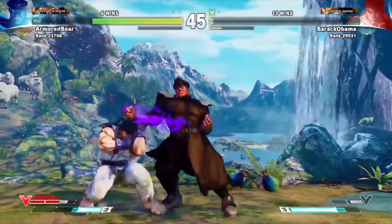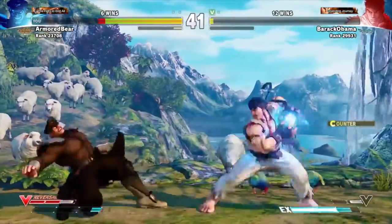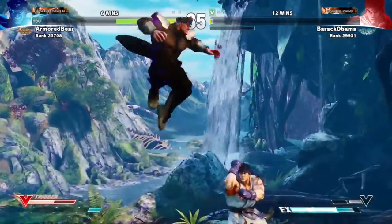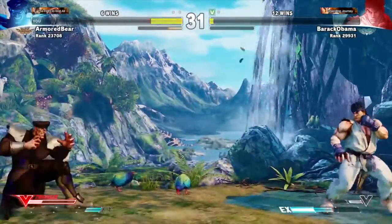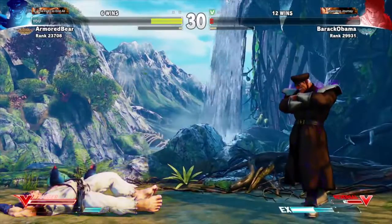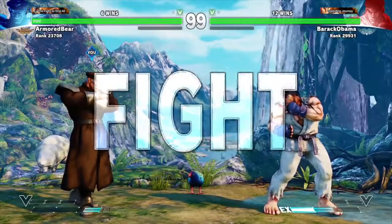But also when you're playing more defensive against these defensive people, you can punish them when they throw out hadoukens or run away, and really just finish them off. See, he just wants to run the whole time. He's trying to bait me into attacking, which I slightly have to fall for just so I can get close enough to kill him. But fortunately I have the V-Trigger, which is amazing for finishing off baiters like this.